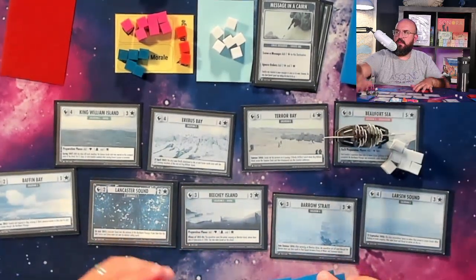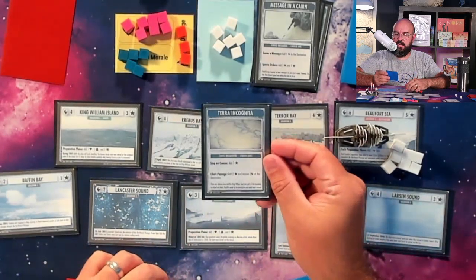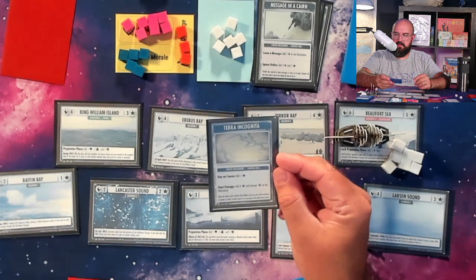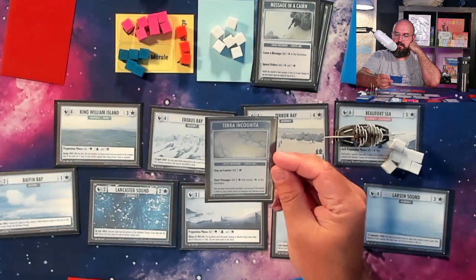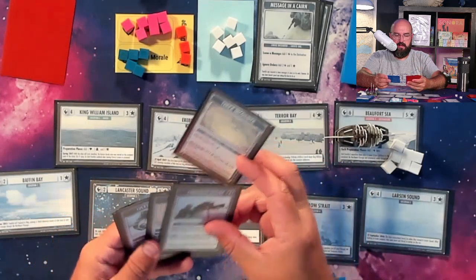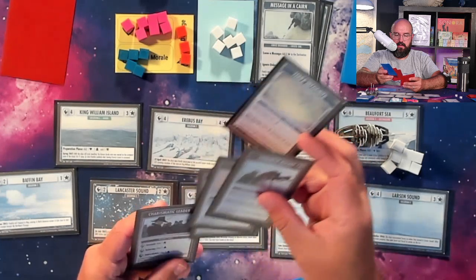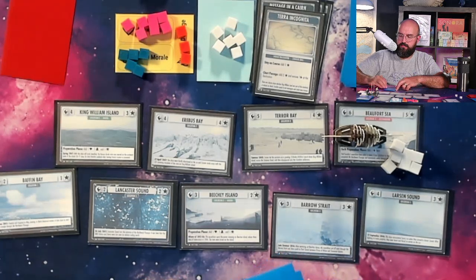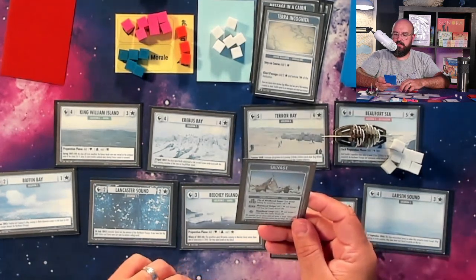The flavor text says: had Franklin's expedition been able to travel 125 miles, 200 kilometers to the southwest, they would have completed the Northwest Passage and victoriously sailed through the Beaufort Sea. This is my first time getting up here. First encounter: Terra Incognita — a choice: stay on course and add one encounter, or chart passage, add two encounters but remove one ice at the destination. I'm going to add just one encounter and keep going. Next: Salvage — reveal a four, which means abandoned sledge: add two ice and recover one card from the supply discard pile. I'll recover the Explosives.